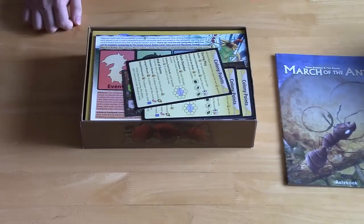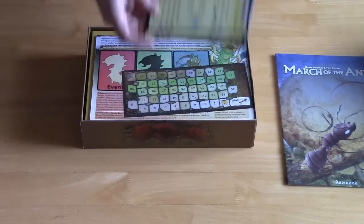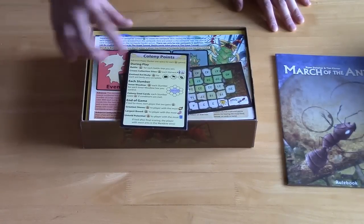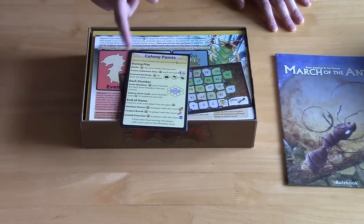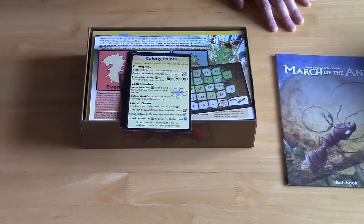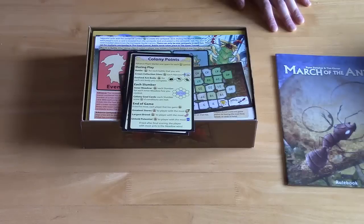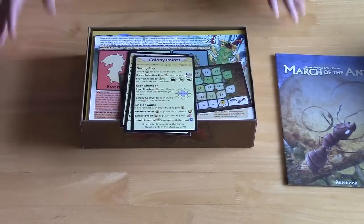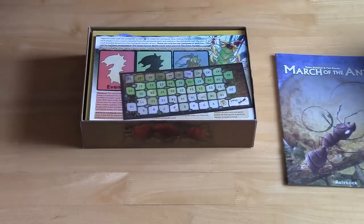Next it looks like we have how you score — these look like colony points cards. Throughout the game you'll earn colony points during play for battling, collecting certain things, or evolving ants. During a slumber phase at the end of the turn you gain certain points, and at the end of the game if you meet certain requirements — for instance, the player with the most food earns three colony points, largest brood with the most larvae earns three, or the player with the most remaining cards in hand. This is how you score throughout and at the end of the game.